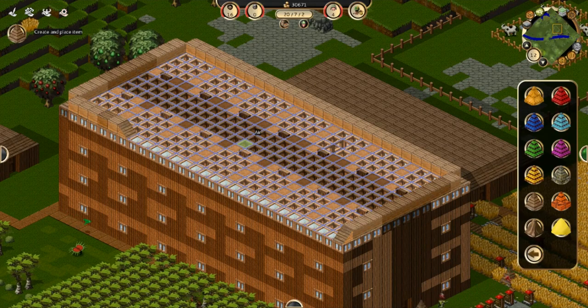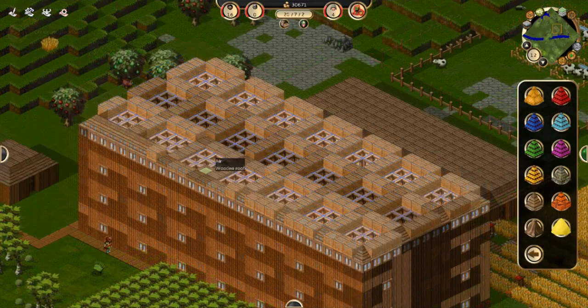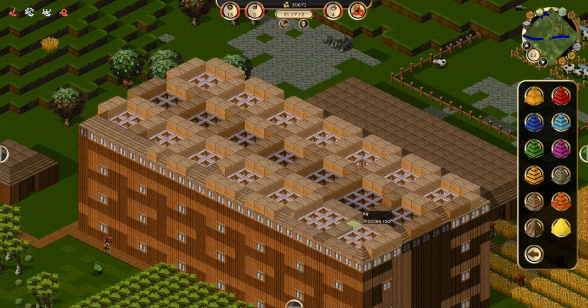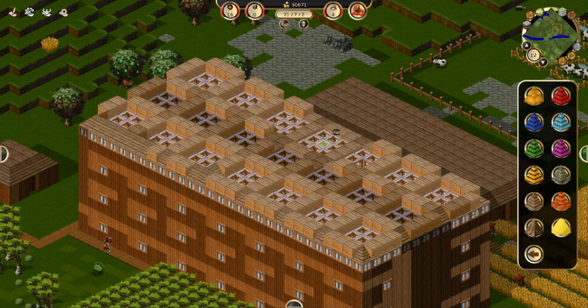If I hadn't placed the scaffolding, the likelihood first of all is that they would have problems coming up. But they would also have the ability to get stuck somewhere. And as you know the townies, they're very good at getting stuck somewhere. And there, as you can see, they've built the array around them, like we did before.